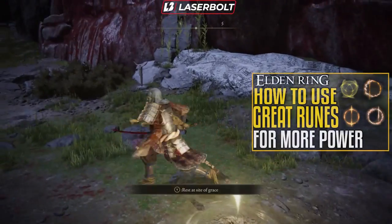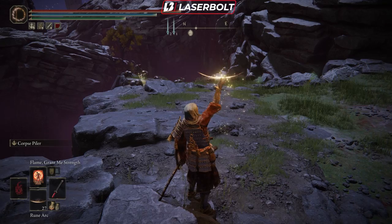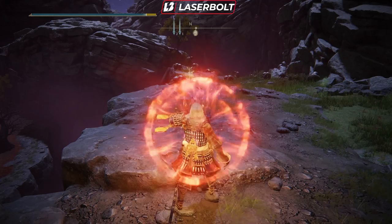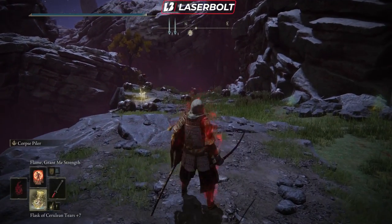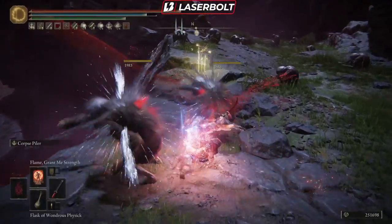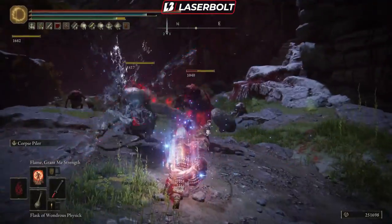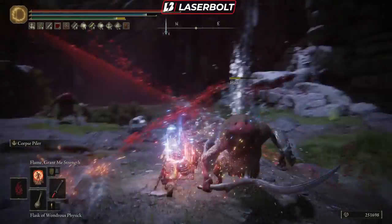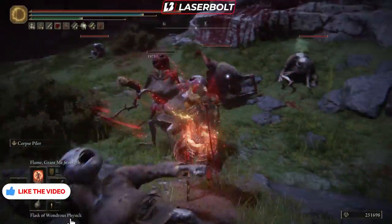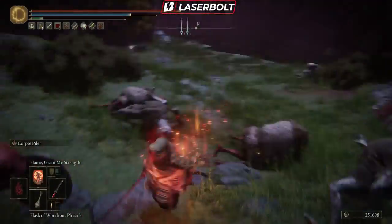Now let's put everything into context and show you exactly the amount of damage it does. We'll apply our buff, apply our physics to boost damage even further, and now it's time to actually hit these enemies. Look at that damage! We take that guy out before he can attack us. We're rolling into these guys, taking them out — look at that. No chance for this enemy. And we're getting our HP back, getting our health back with the attacks.